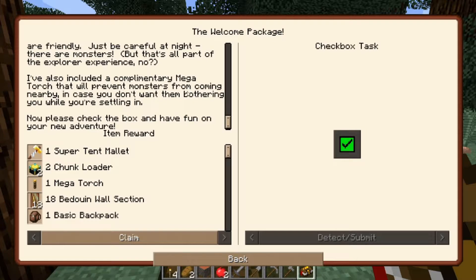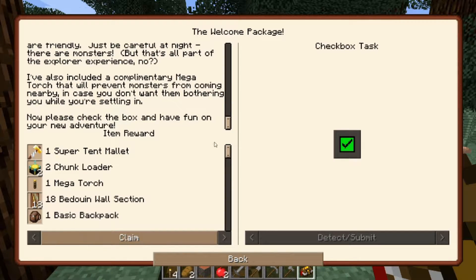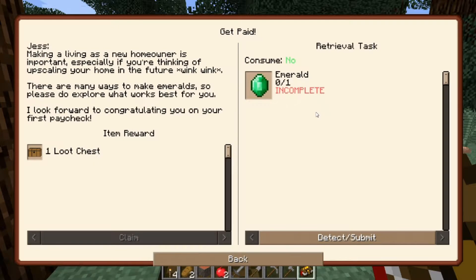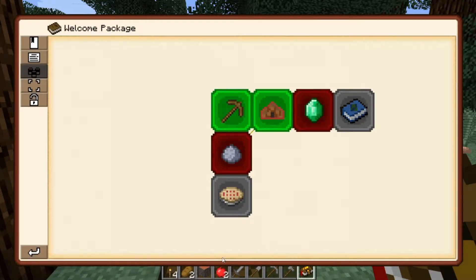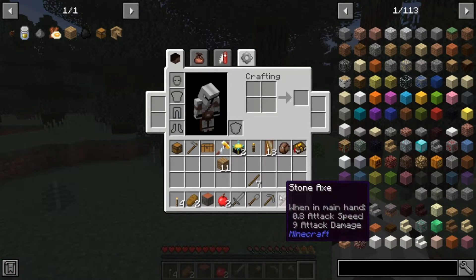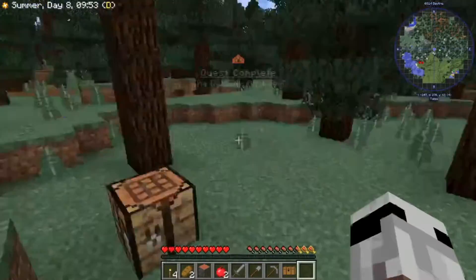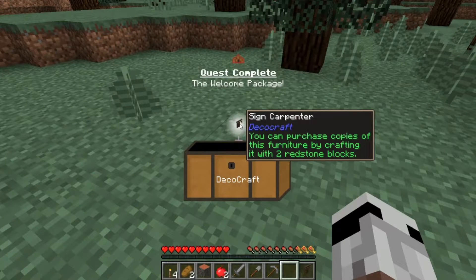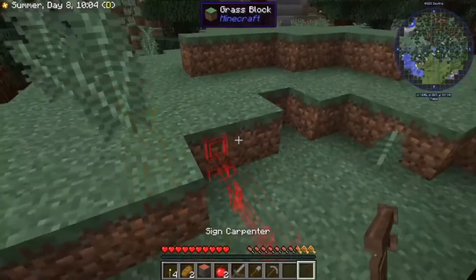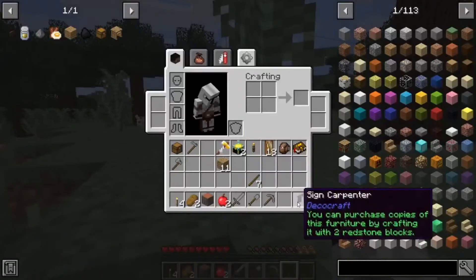I've also included a complimentary megatorch that will prevent monsters from coming nearby in case you don't want them bothering you while you're settling in. Now please check the box and have fun on your new adventure. That is mighty kind of you, Jess. Getting paid — making a living as a new homeowner. We'll have to set up our Bedouin walls first. We do have this loot chest, though, which we get a sign — carpenter. You can purchase copies of this furniture. We don't care. So it's just a random carpenter sign. Interesting.